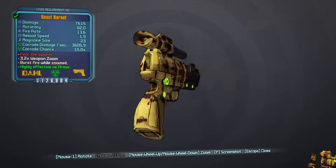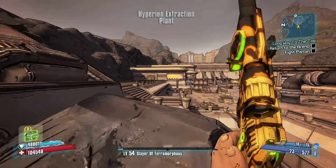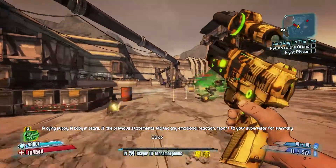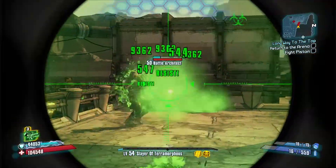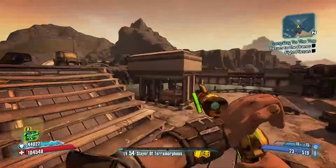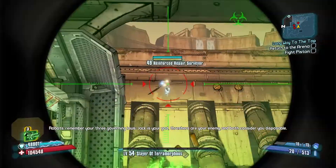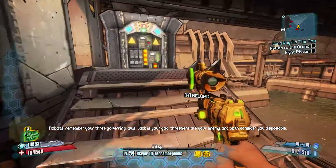Number 6: The Hornet. The Hornet is really, really good, and it's basically one of the easiest legendaries to get. The Hornet has an extra burst fire count, which gives it a pretty great fire rate. It also has good corrosion chance and does really nice damage. If you want the Hornet, it can be obtained from Knuckle Dragger, or you can get it from Hyperius.